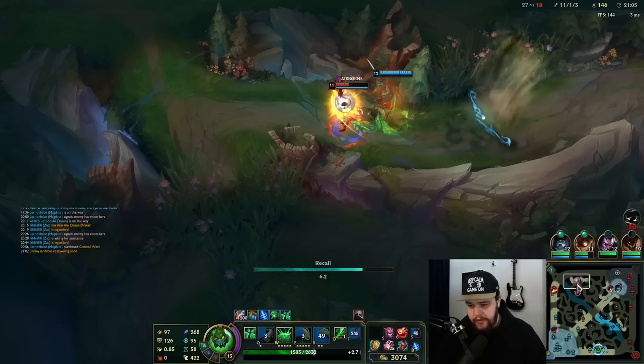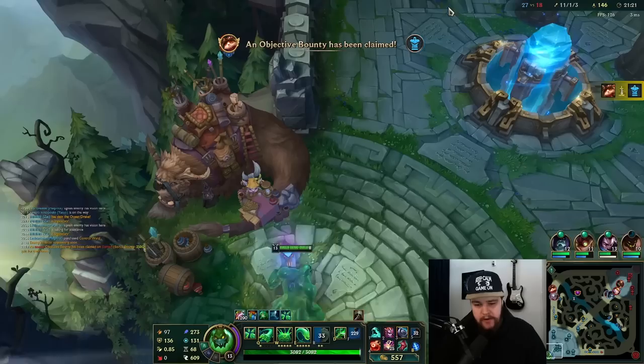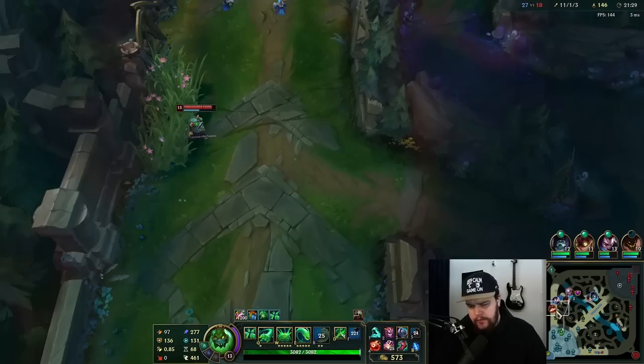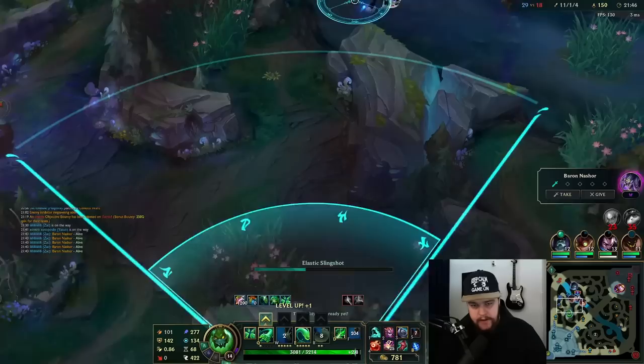Wave cleared — I'm going to recall now obviously because I have 3000 gold. We can look for Baron afterwards. My team really just kind of started running it a little bit and I'm trying to hold them together. They have a lot of magic damage so I'll go Spirit Visage here — I could go Sunfire last item, or maybe Thornmail actually. I'll jump out, hit him, hit the wolf to knock him back towards me, and he also gets the ult — perfect.